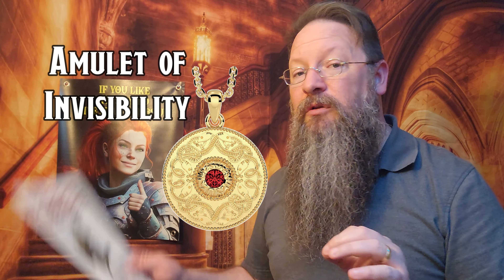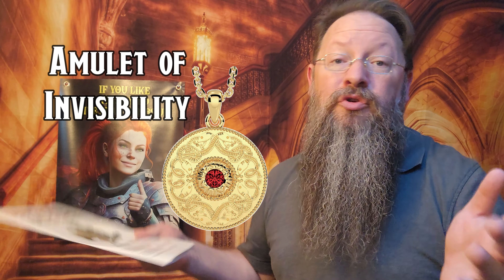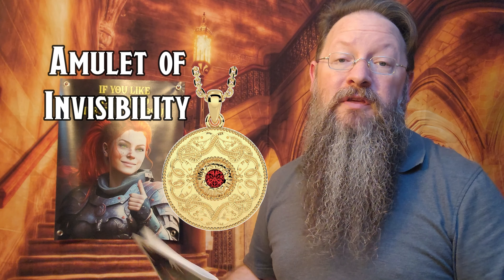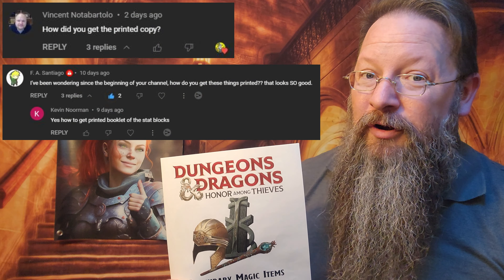Those are some pretty cool items, but I can't decide if I should let my players find them — more likely I will. What do you guys think of these items? I know that at least one item from the movie is missing, and that's the Amulet of Invisibility. Though if I had to suspect, I'd guess they didn't include it here as what we've found are new to the Honor Among Thieves movie, whereas the Amulet of Invisibility has kind of been around for a while.